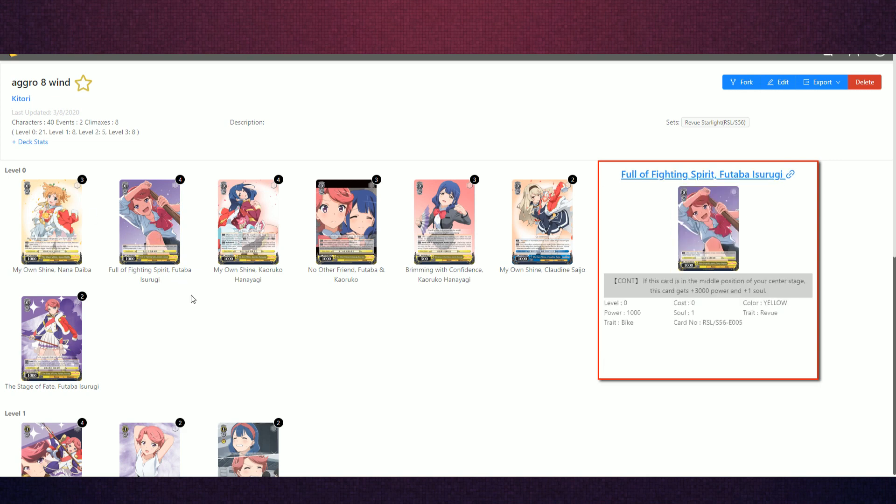One of the star pieces — it's a very powerful card. This is Full of Fighting Spirit, Futaba Usurugi. This card is really strong at zero because it generally never gets removed from the board until level one. If it's in the middle slot, it gains an extra 3,000 power, making it 4k. On top of that, it has an extra soul while in the center. It's a very high value level zero beater that can deal extra damage. The whole theme of the deck is to be really aggressive at zero, one, two, and three — don't give your opponent time to shape their hand or recover.